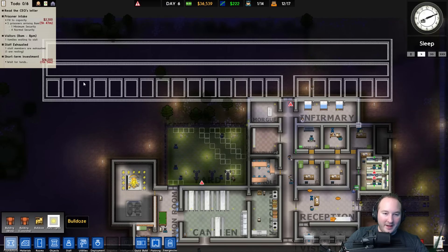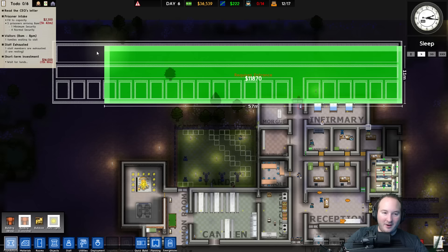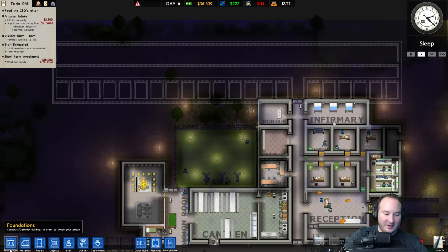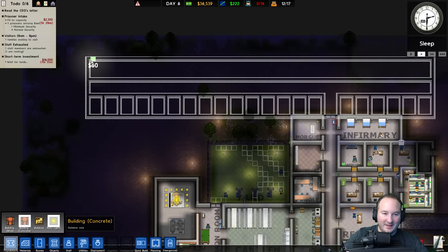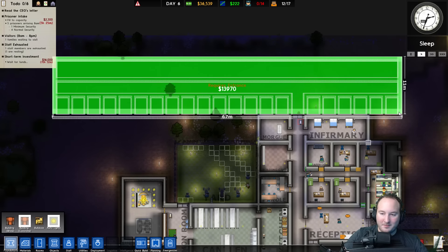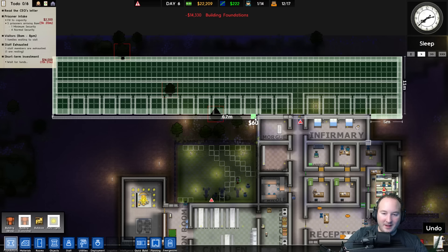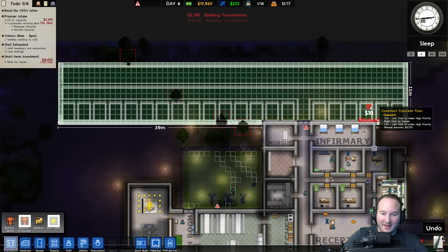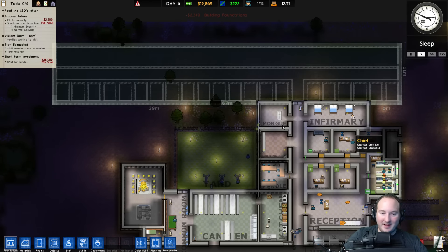We've got the door there. Let's go ahead and build our foundation — how much would it cost? $14,000? Ah, that's because we did the wall as well. All right, foundation, we'll go like this, put it here and there. So we've got that all blocked in — it took a decent amount of money but nothing terrible.